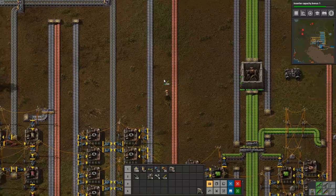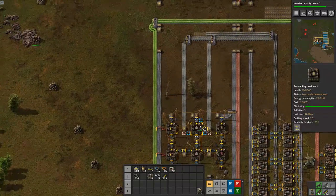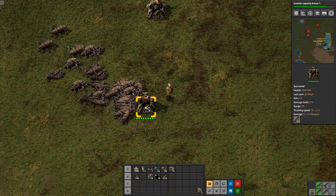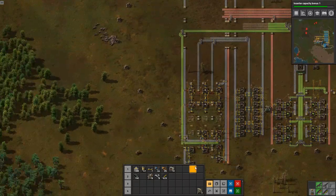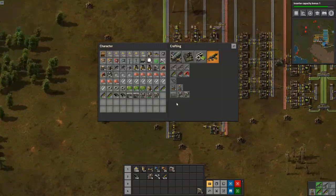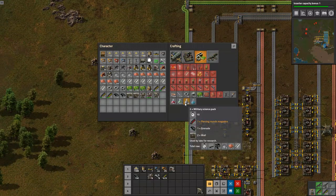The very next thing we're going to do is military science. We have not quite everything automated — I didn't get assembly machines done, I probably should have done those as well. But military science being our third science pack — do we have room? Yeah, literally where I just built gun turrets, that's where they're meant to go. We'll come back and fix that later after I get military done.